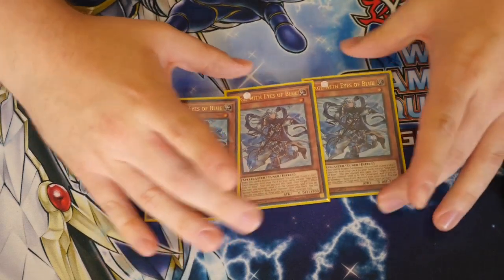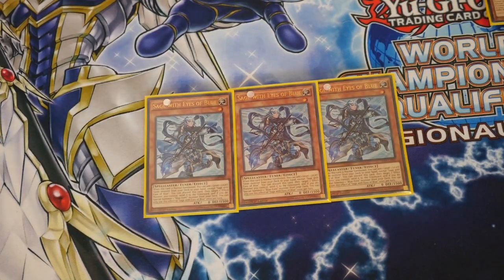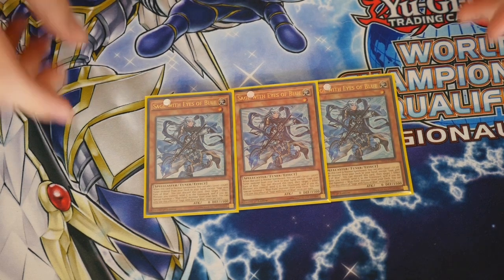Three Sage of Eyes of Blue. Obviously people always see this in the Blue-Eyes deck, but it is very good for searching out your main Buster Whelp. And I do play Mausoleum of White as well, so if you can pull that and the Sage, you can go straight into your Buster Blader plays. And obviously it's an extra tuner to go straight into your Buster Dragon.